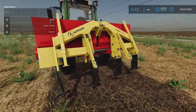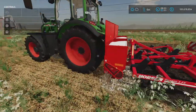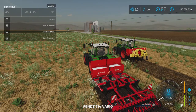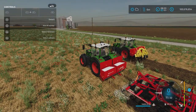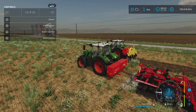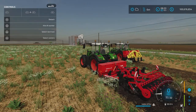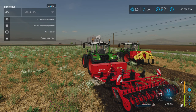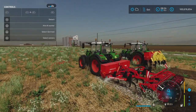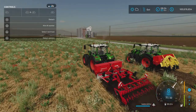I have a base-game three-meter subsoiler and a base-game three-meter cultivator. Let's look at the cultivator first — we have lime in here. We disconnect that and pull forward, then back up and hook up the implement. Just be aware you can lift and lower the implement when you highlight it. Go ahead and turn on the spreader, then highlight the cultivator and press L1 and circle to lower it — and there we go, now we're cultivating and spreading lime at the same time.